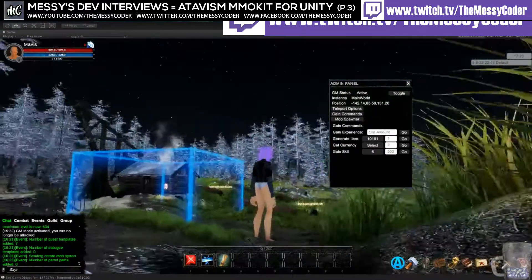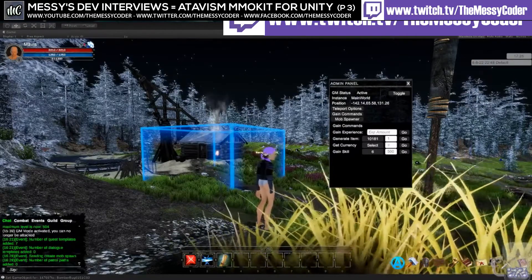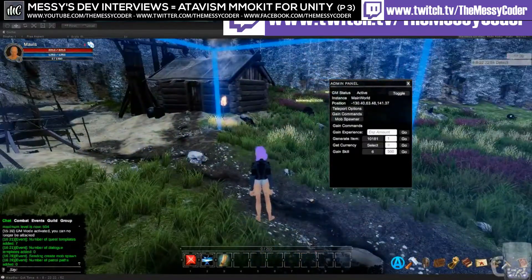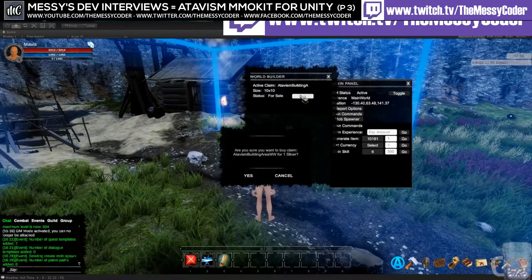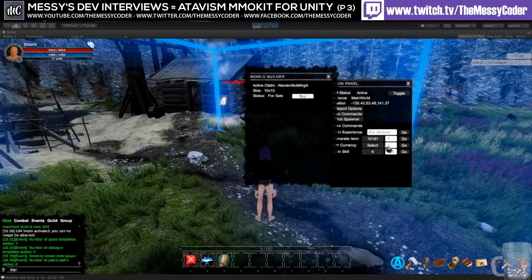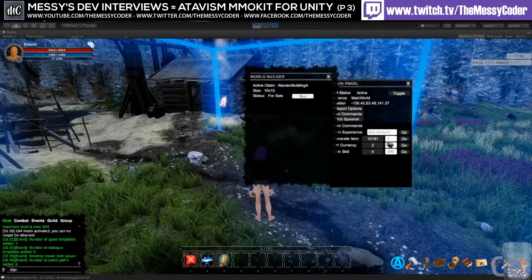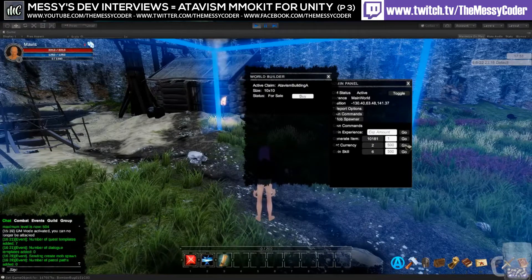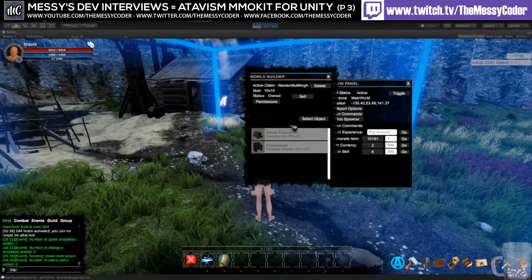Is the building system set up in the demo? Yes, it's set up — you can see that blue box. You can enter that box and just hit the hammer icon, and there's an option to buy. It requires one silver, but as an admin you can get some currency. There we go — we're minted.